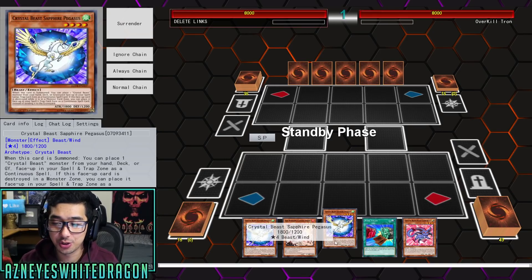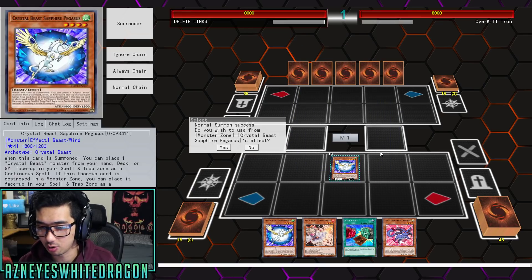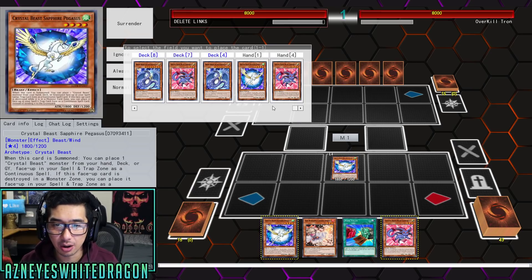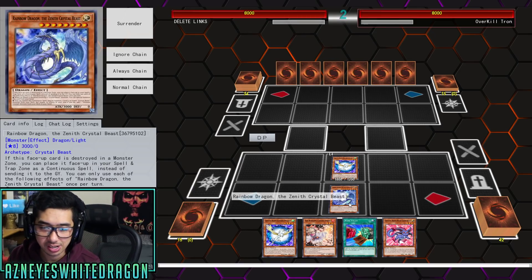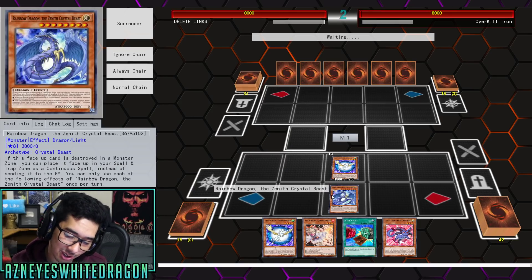Alright, let's go ahead and get started with those new Crystal Beasts. So we got the Zenith Dragon, which we're gonna go ahead and instantly place down because we've already got a Carbuncle in our hand. We don't want to place the Carbuncle from hand, we want to place this from the deck. And this is Rainbow Dragon, the Zenith Crystal Beast. It came out a while ago and I did promise you guys some gameplay, so I'm gonna deliver it.